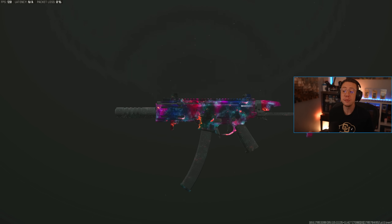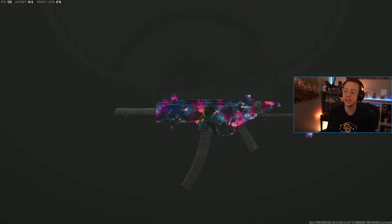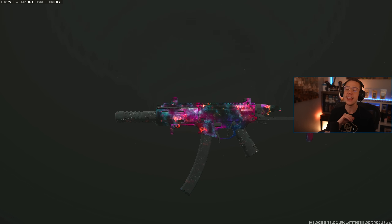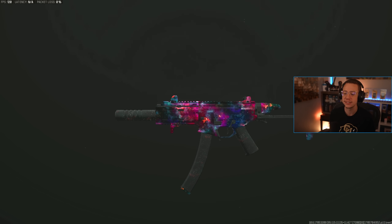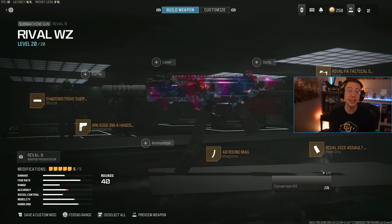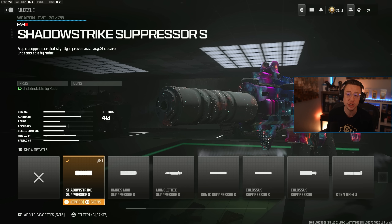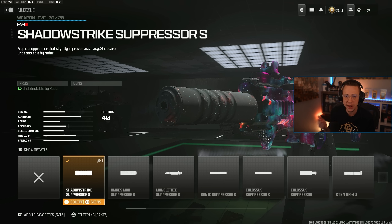Now the general close range meta is largely dominated by SMGs. Basically every single MW3 SMG right now is really good. The Rival, for instance — insane mobility. I love how fast and how snappy and aggressive this thing is. You can fly and fry with this thing. I find it to be pretty easy to use, so I just go for a basic Shadow Strike suppressor in this case — this simply keeps me off the radar.